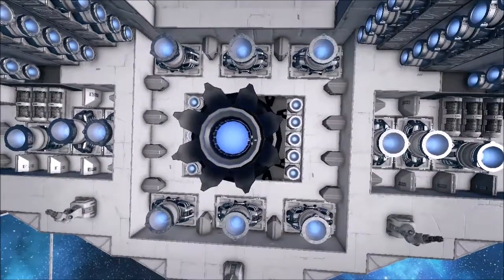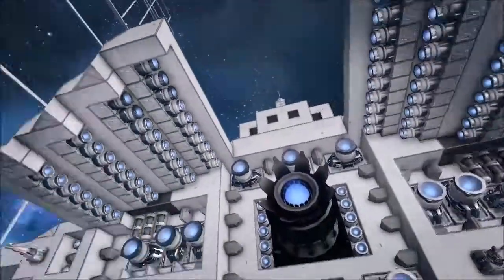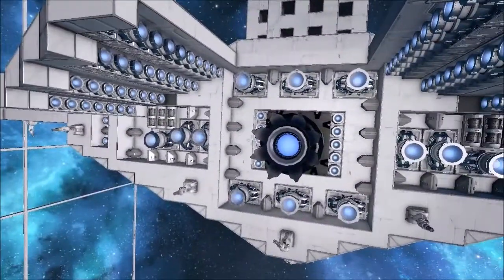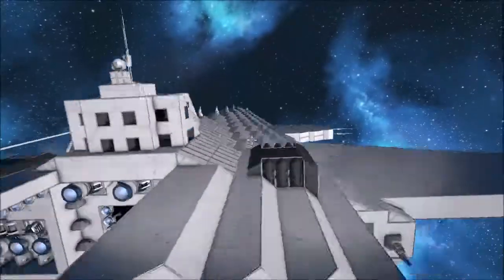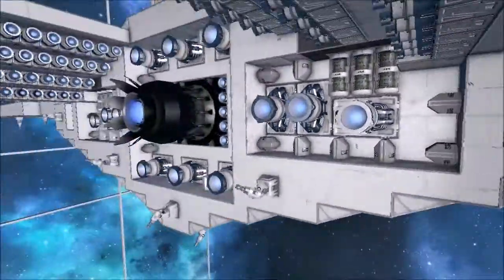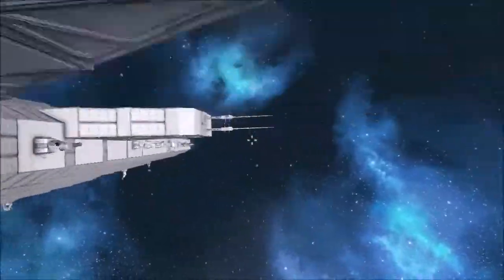Everything else is vanilla and should work in survival — it just needs a lot of ammo and fuel. There are lots of engines everywhere, with engines to the left and right, and the others are inside the ship. There's a laser antenna up there, and some hydroponics bays on the outside, along with a bit of detailing.